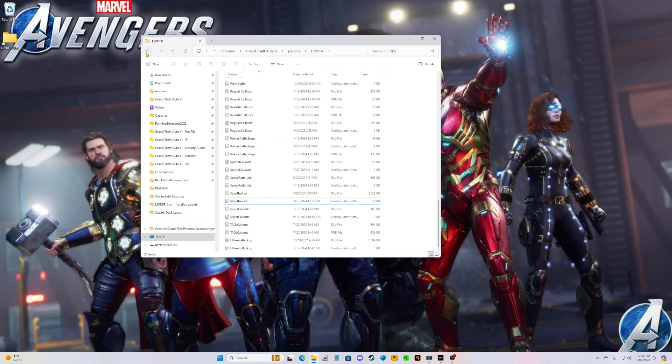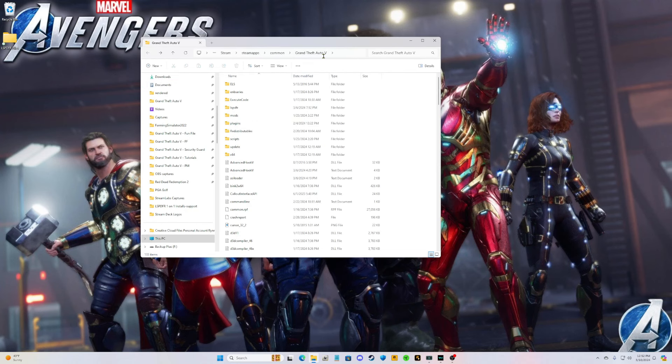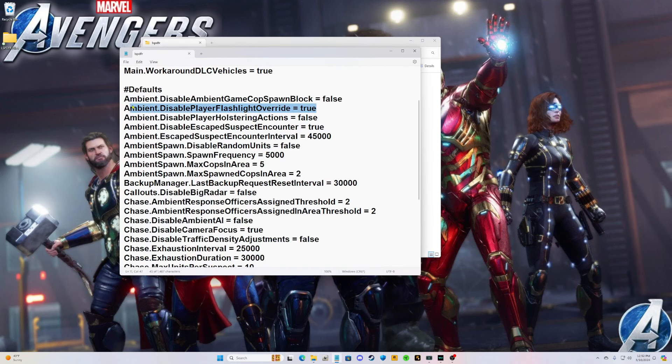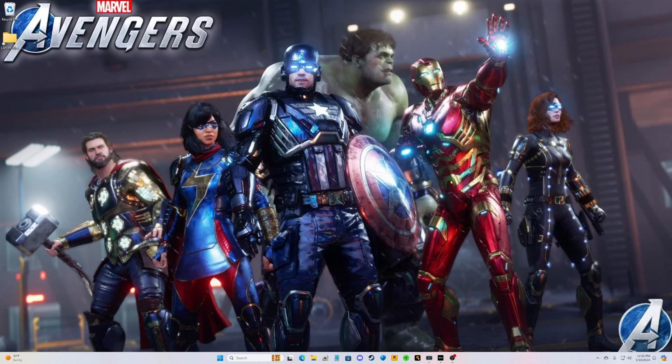Before starting the game, go back to your main game directory — the last part of your path should say Grand Theft Auto 5, or GTA5 for Epic users. Go to your LSPDFR folder, then the LSPDFR configuration settings. Find 'ambient.DisablePlayerFlashlightOverride' and make sure it is set to True — this disables the vanilla flashlight and enables the Stop the Ped flashlight. If it's False, the Stop the Ped flashlight will not work. Click File, Save, and close out.